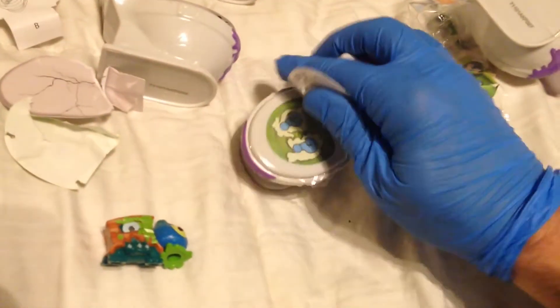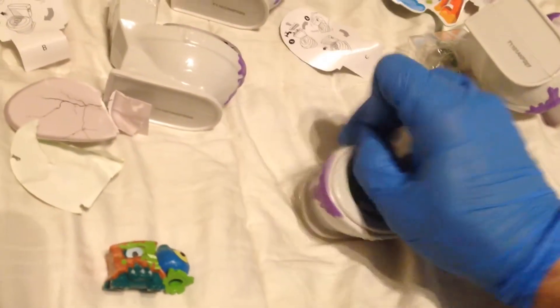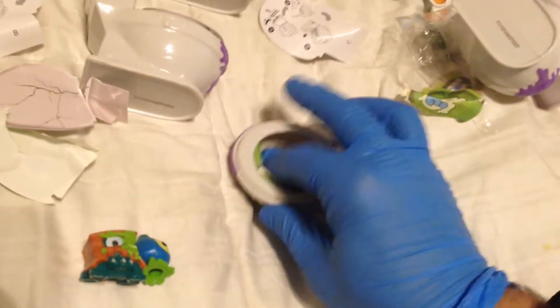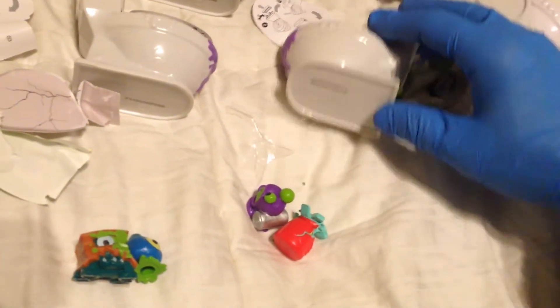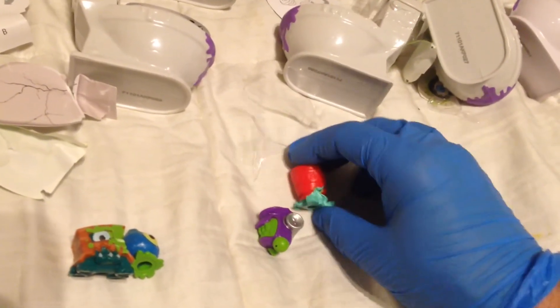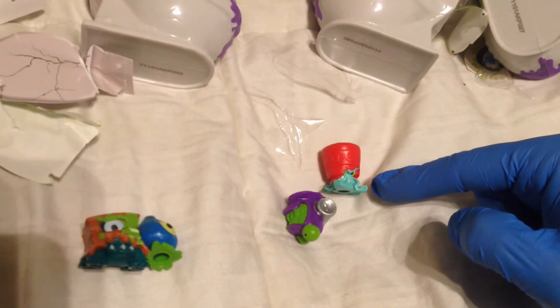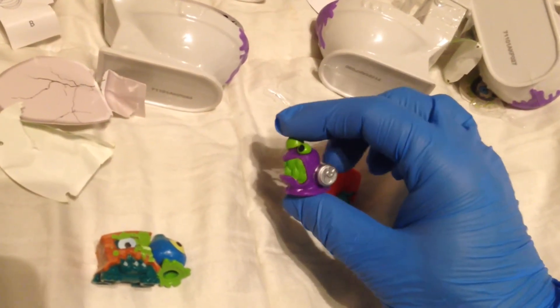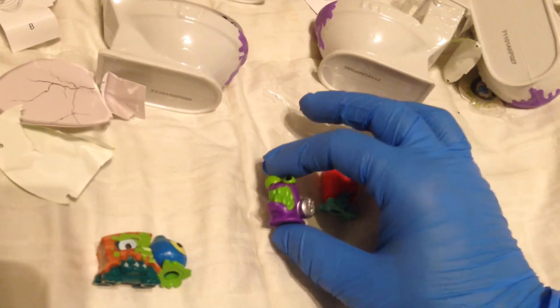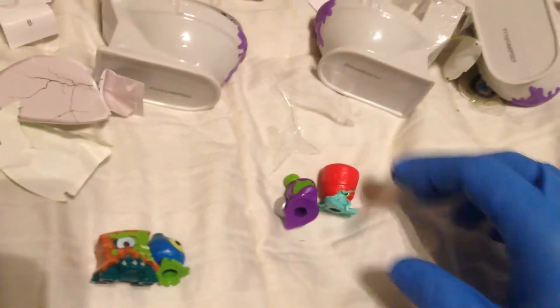That came out of Toilet 27. Now we're going to do Toilet 30, another purple toilet. You can always expect to find in Toilet number 30 Smelly Jelly's counterpart — in the Dump Divers, his name is PB and Smelly. This one is Sloppy Slug's counterpart, it's new to us. His name is Salty Slug. So I guess in each of those packs we got one new one — one repeat and one new.